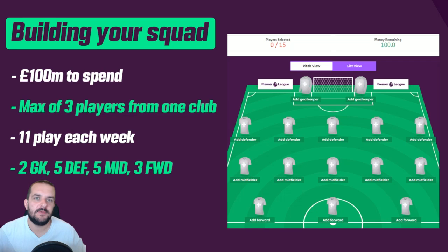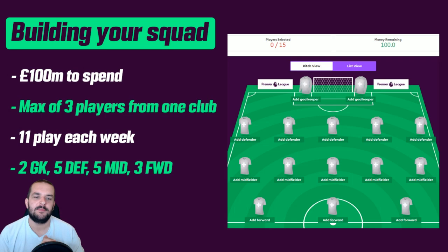I'm going to assume you've at least logged in and you've got a squad screen. You've got 100 million to spend, which sounds like a lot, but when you start thinking that players like Raheem Sterling and Mo Salah are 12 million plus, that budget goes really quickly. You've got to spend it on 15 players, and you can only have a maximum of three from each club. So if you've got Robertson, Salah, and Firmino from Liverpool, no more Liverpool players — you'd have to transfer one out before adding another.